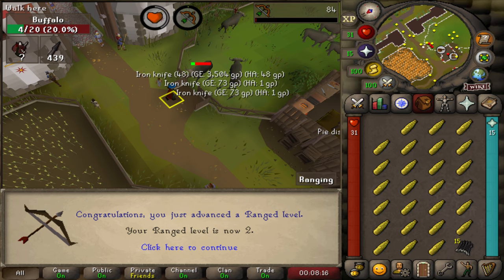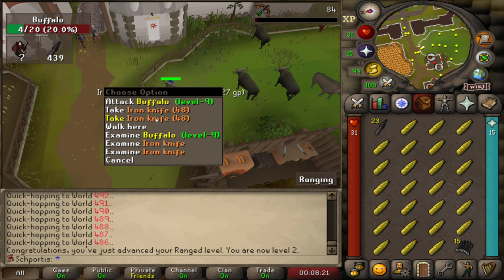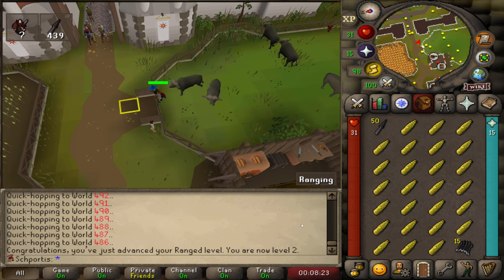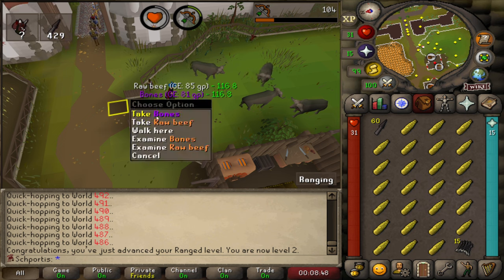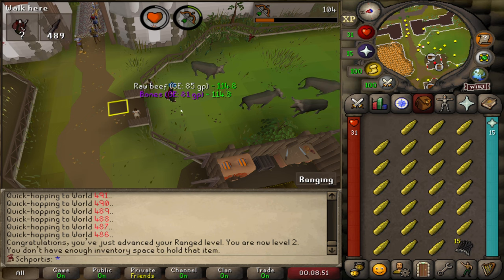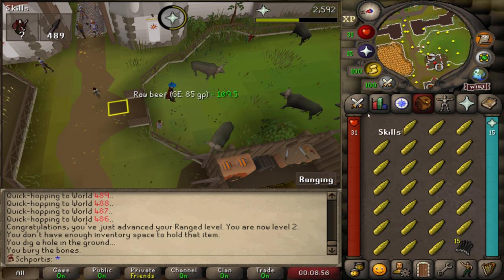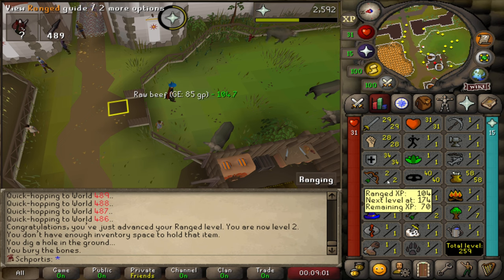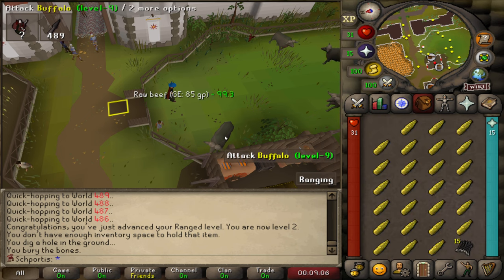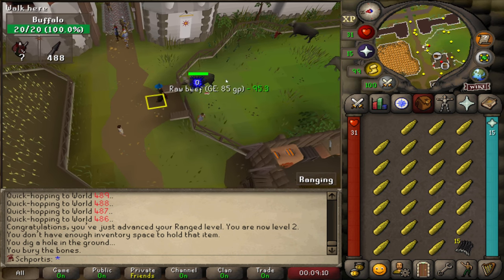There's our first ranged attack. I don't know how long these will last on the ground so I'm just going to pick them up. I don't mind getting hit a couple times. That's ranged level 2. These are very, very slow kills. There's our first kill — I'll take bones for prayer but leave the beef. Looks like we lost 11 iron knives for that one kill. This is going to take longer than I thought. I think once we get to maybe level 5 or 6, we'll start to see the snowball, but it's going to be slow going to start.